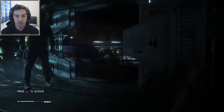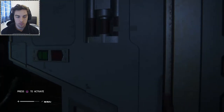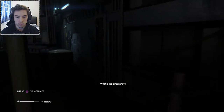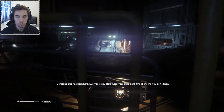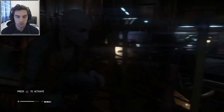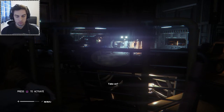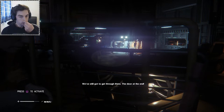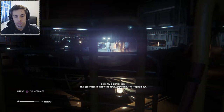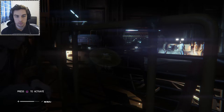We've got to try and find any materials we can as well. Someone else has been here — everyone stay alert, keep your guns tight, shoot anyone you don't know. Stick around while I check our stock. They're armed — too many of them to take on. We still need to get through the door at the end. Let's try a distraction — the generator. If that went down they'd have to check it out. You're smaller than me, you'll make less noise.